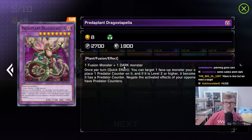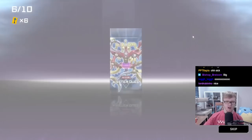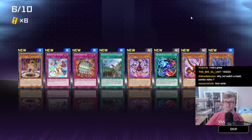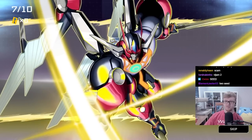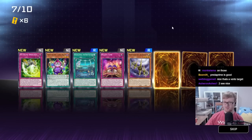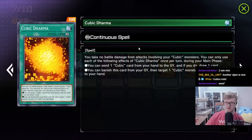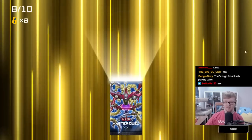We do have access to three copies of Polymerization, so don't forget that. Draco Stapelia — that is like the best pickup ever. One fusion monster plus one dark monster. That is probably our main win condition. Nothing much else from that pack. I feel like in Cubics they never play any of the monsters besides the three main ones. Another Cubic Dharma — a playset! This is a good card, seems really cracked actually. That's a huge consistency boost.